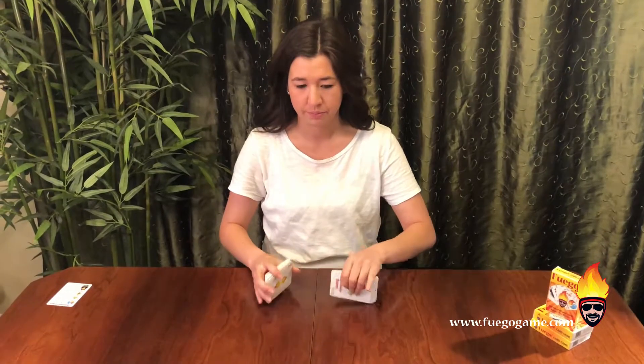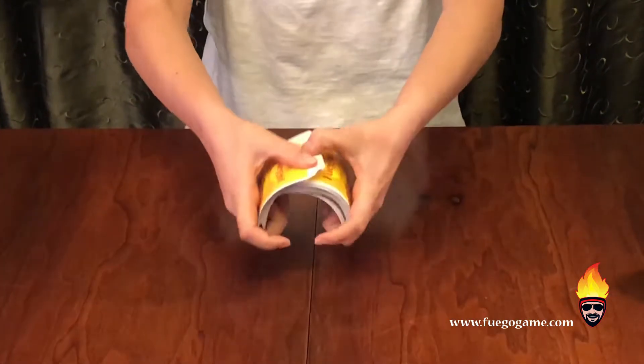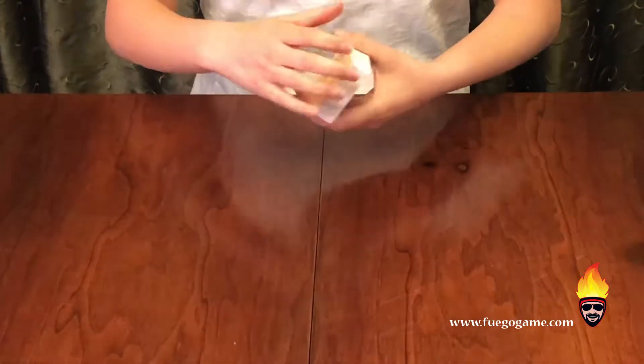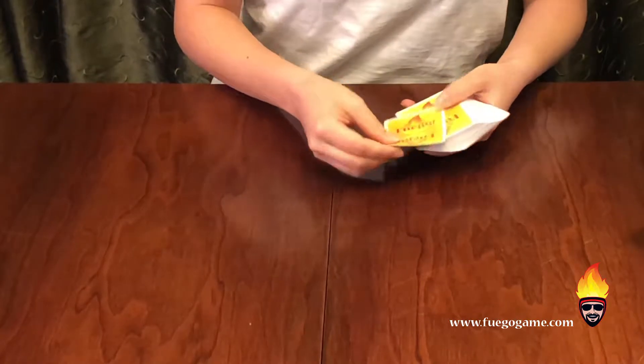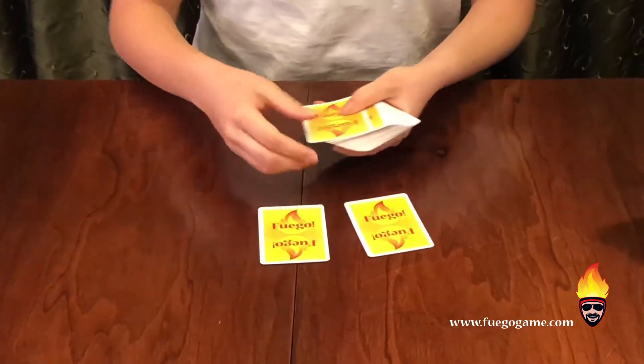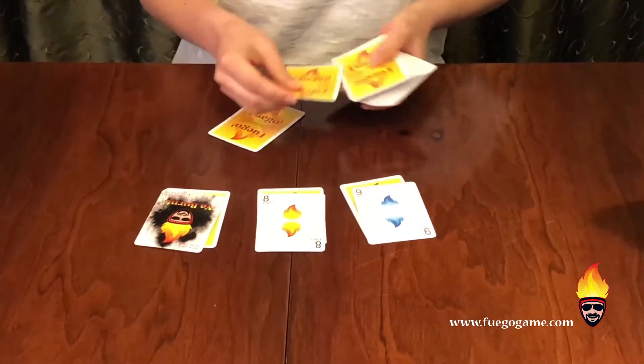Next, you shuffle the deck. To set up, each player will have a spark pile, which is three cards down, three cards facing up, and three cards in your hand.